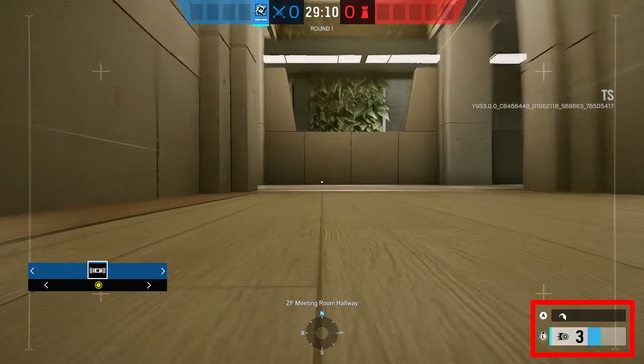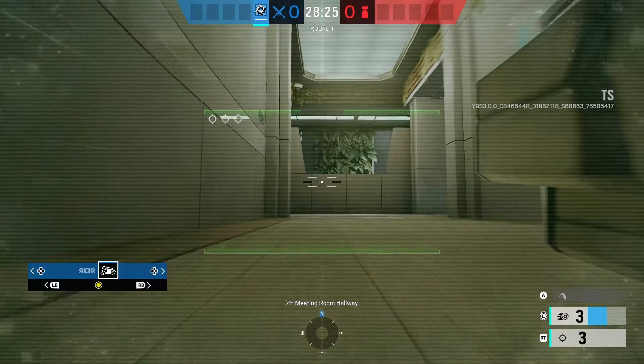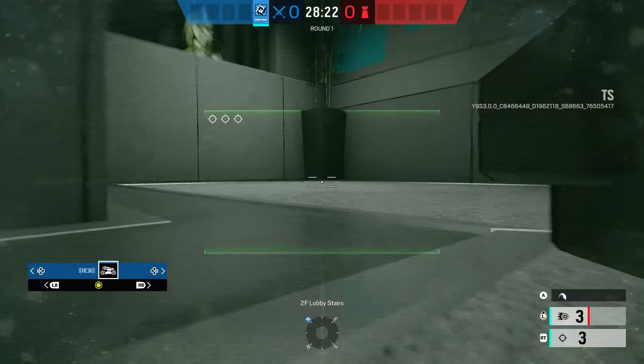In the new season of Rainbow Six Siege, the drones have a new ability: a speed boost. If you've played any racing games, you'll be very familiar with this — you press a button and you go faster.